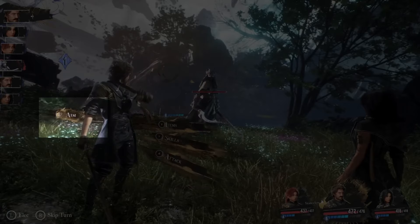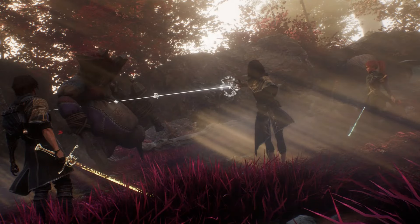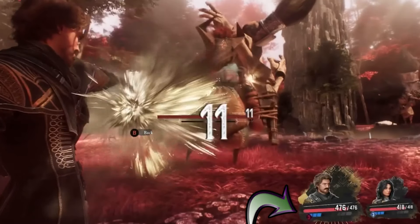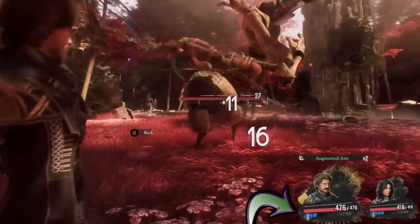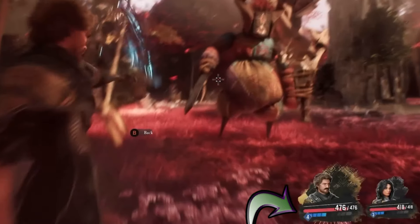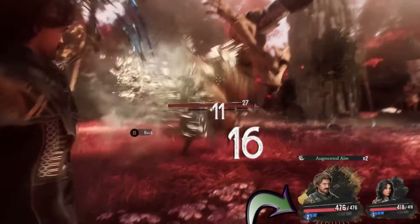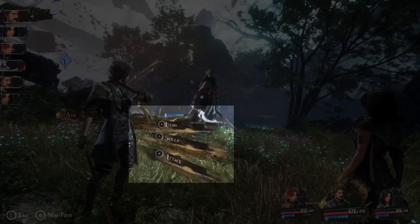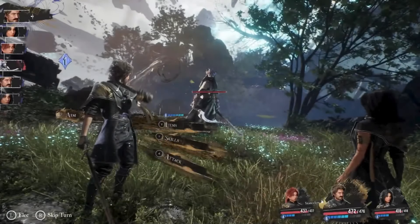The left trigger opens to aim. What this does is allow a character that has a ranged weapon or ability to free aim for specific targeted weak points on an enemy. Watching Gustav's attack, it appears that each shot is consuming a charge. It does say 'augmented aim,' so I don't know if that's the same as free aim, but the reticle in the center would indicate free aiming is possible. Back in the menu, there are also options for items, skills, and attack — we can assume the skills menu is selected.